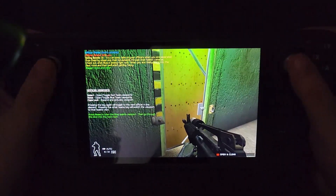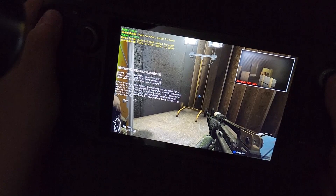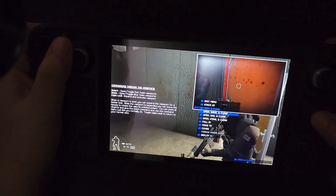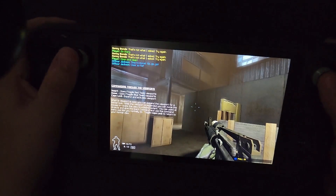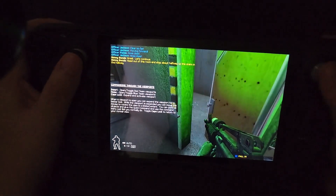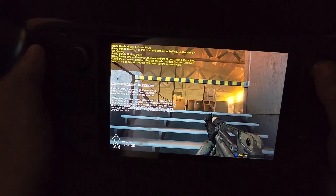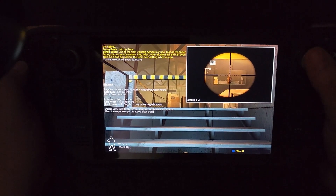Get her open and clear it. Open and clear — time to move. No visible threats. All clear. Let's continue. Head out of this room and stop about halfway up the stairs in the hallway. One of the most valuable members of your team is the sniper. During the course of a mission, they will provide valuable intel and can even take out a bad guy without the team ever getting in the way.